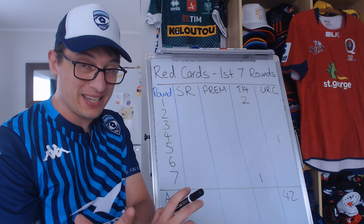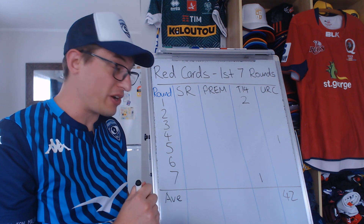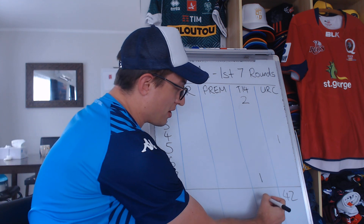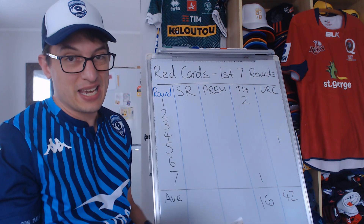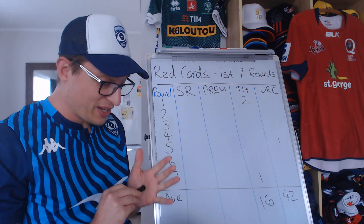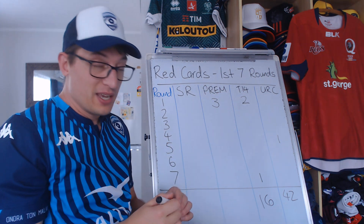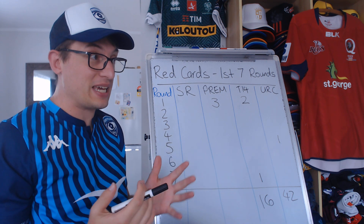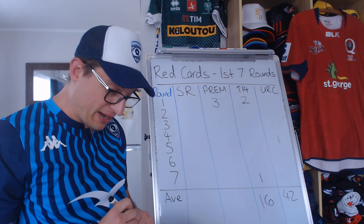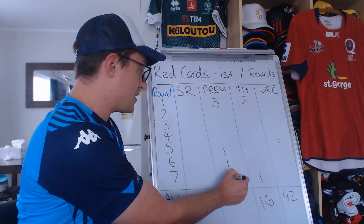The first two Top 14 red cards were Tuimaba and Tekori, both for high tackles — pretty straightforward. In round seven, Kheov was trying to kick a loose ball on the ground but somebody dived on it first, so he ends up kicking the guy square in the head. That one is a bit of an outlier — not poor tackling technique, just a freak incident. Three red cards total, roughly one every 16 games.